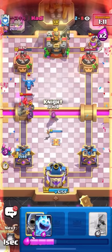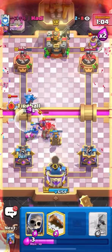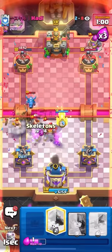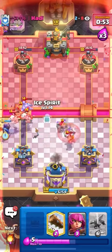So he's going to go Evo Knight. This is going to be a very difficult push to defend. I am just going to Ice Spirit up high to catch this E-Drag, and then Fireball now to make sure it pushes back. Buy myself a little bit of time. Go for a second Tesla all the way up high just to buy myself time to get back to more cycle cards. Evo Knight is going to clutch up for me here and defend the rest of this push, I think.